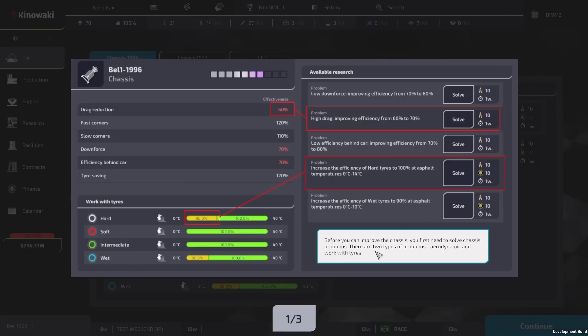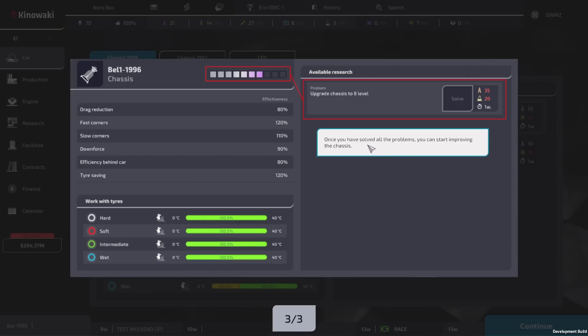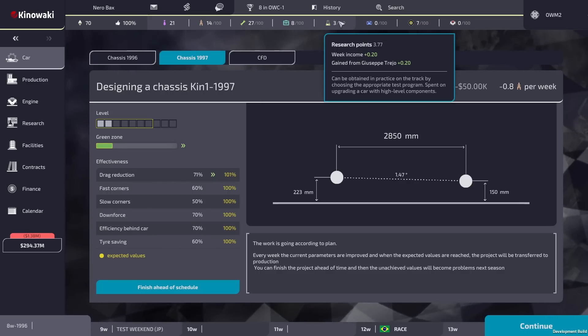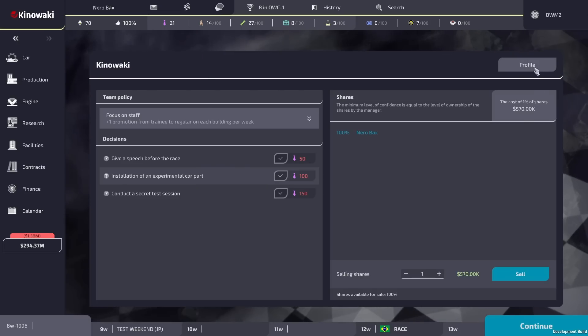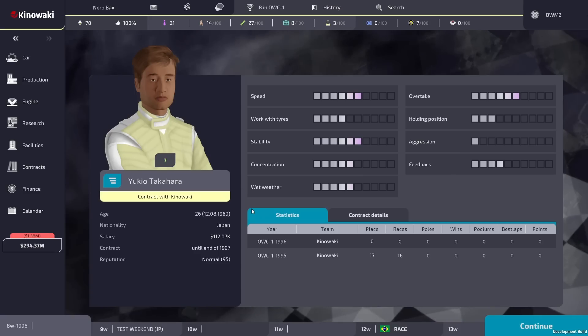A tooltip explains: chassis level depends on the chief designer's skill level. Current parameters grow every week and take time to reach planned values. If the process finishes ahead of schedule and parameters haven't reached planned values, they turn into problems for next season. So we need to solve those tire issues before we can improve the chassis level further. Once all problems are solved, I can start improving the chassis level - which I'd assume improves durability and speed.